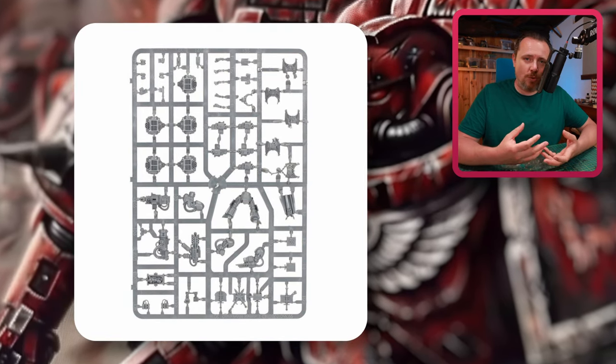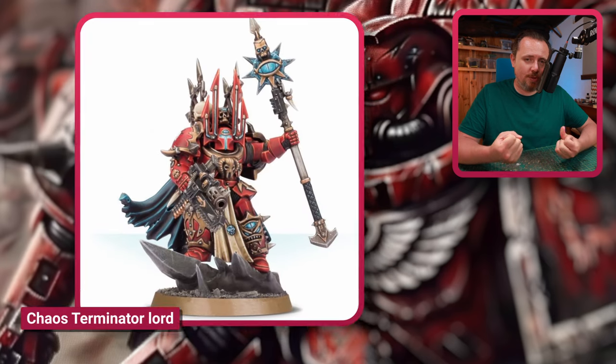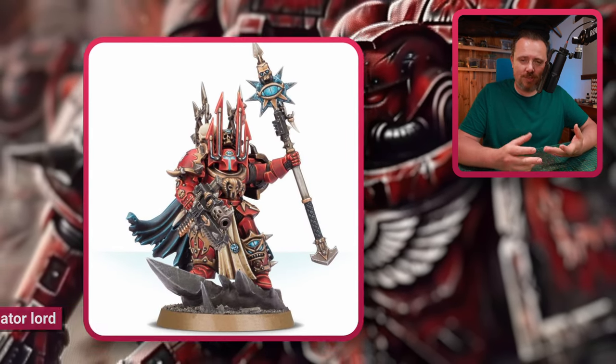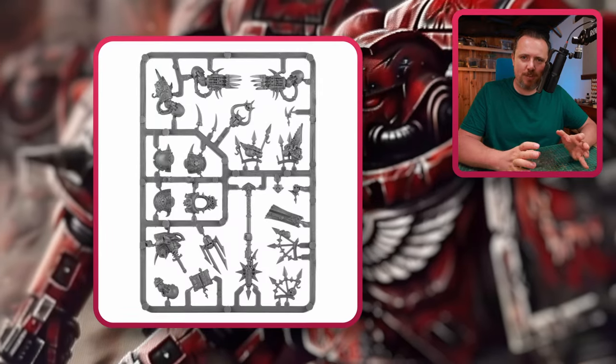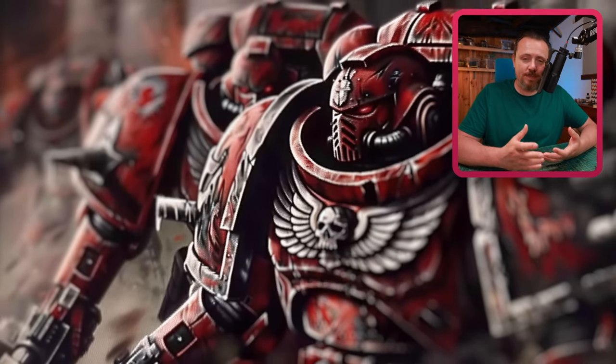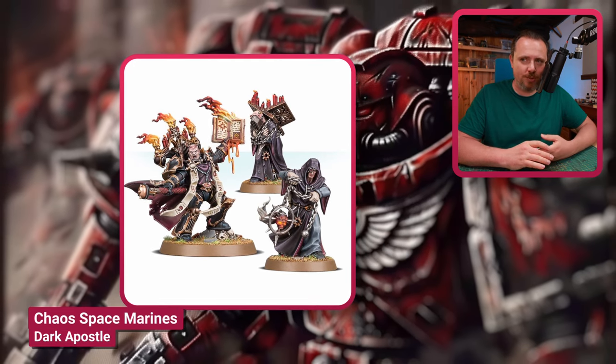You also have more books from the Chaos Terminator Lord — the Sorcerer comes with a book already hanging off his belt, though it's just one book and not really a reason to buy the whole kit. And of course you have the Dark Apostle, a great Word Bearers miniature through and through.